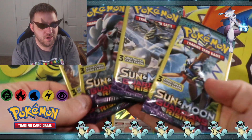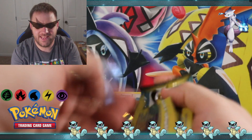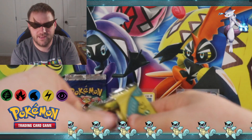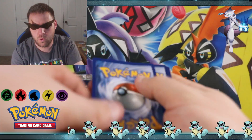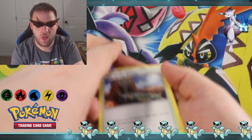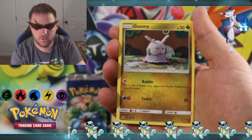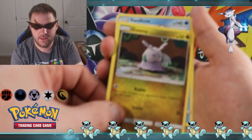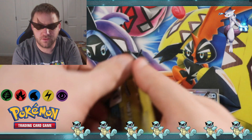And we got the Guardians Rising — hopefully they can give us some luck! We got Ultra Necrozma, a Goomy, and a Vanilluxe — little floating ice cream cones.